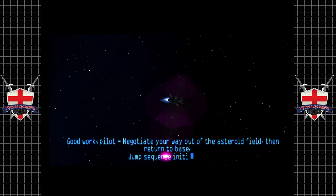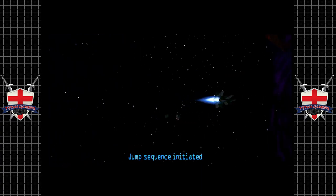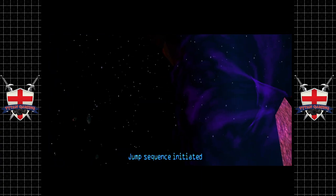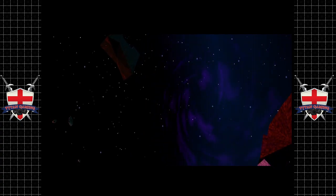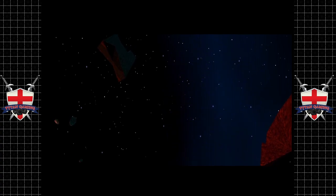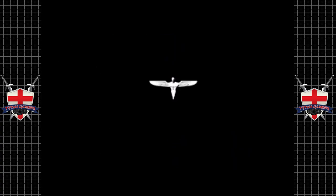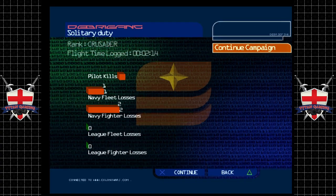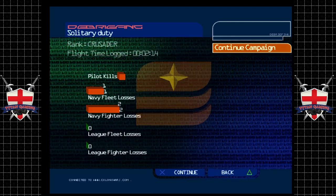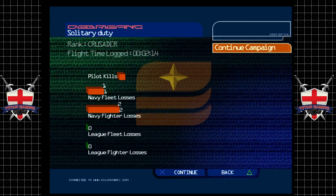Jump sequence initiated — or just jump straight out. That works too. I always enjoyed that mission, just to pop that massive great big facility. Always feels so good when it goes up. We've been promoted to a crusader. Nice. Let's continue, let's keep this going.